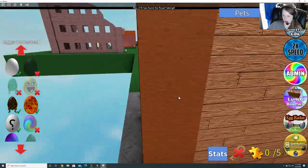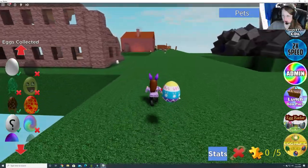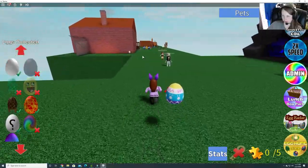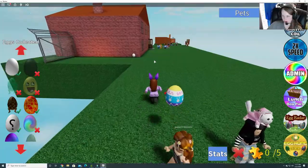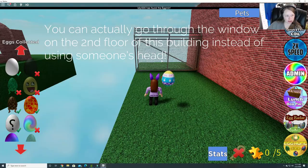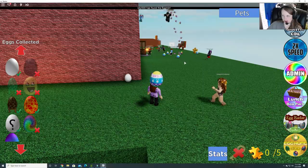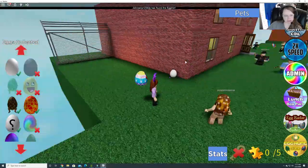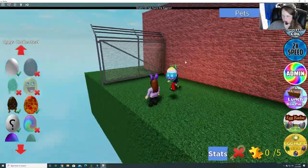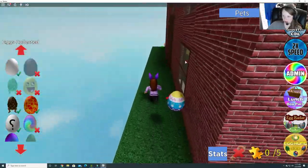So now I still need the one that Grayson is at. Grayson is going to help me get over it, and then once it respawns I can get it. We got in at the right time so we could get that special egg. Grayson, will you come help me jump over the fence? And when it respawns we can get it. First we can go ahead and go get the puzzle piece — it's back here.